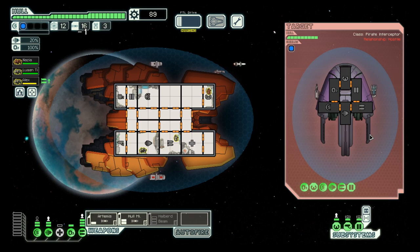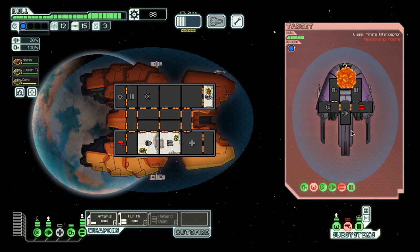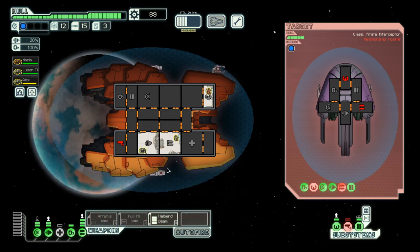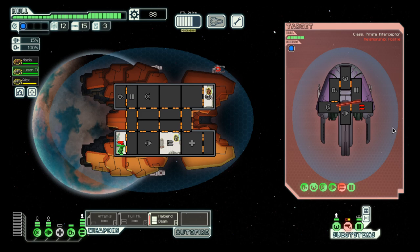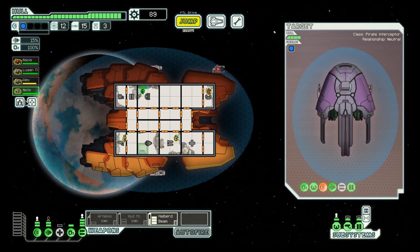Let's make sure their weapons go down. And then maybe we can use the halberd beam — that one can cut through one shield. Welcome aboard. You can go to shields, and then save the stations.